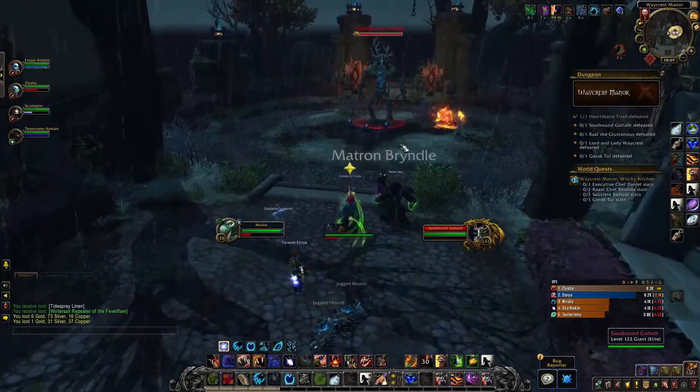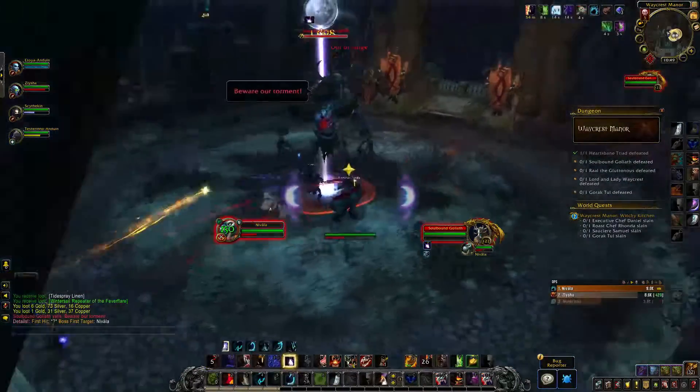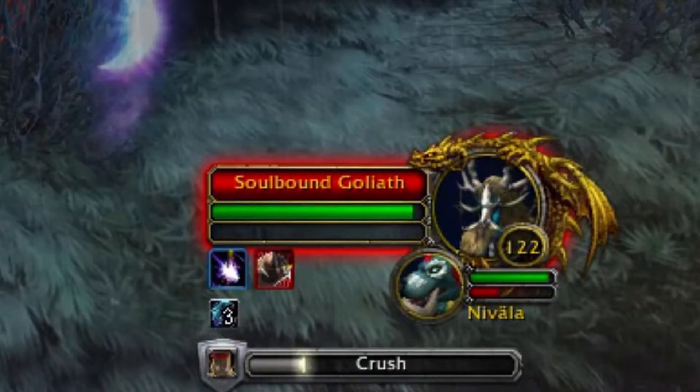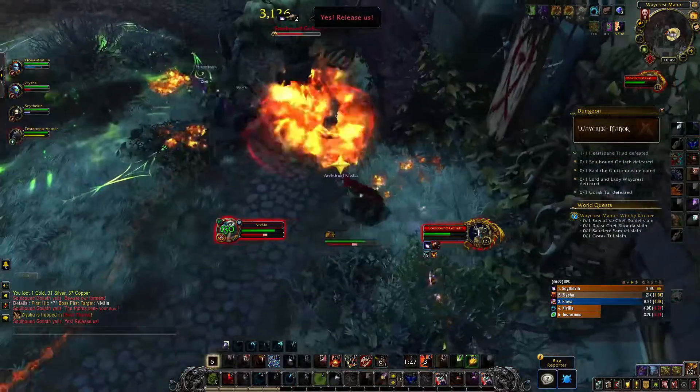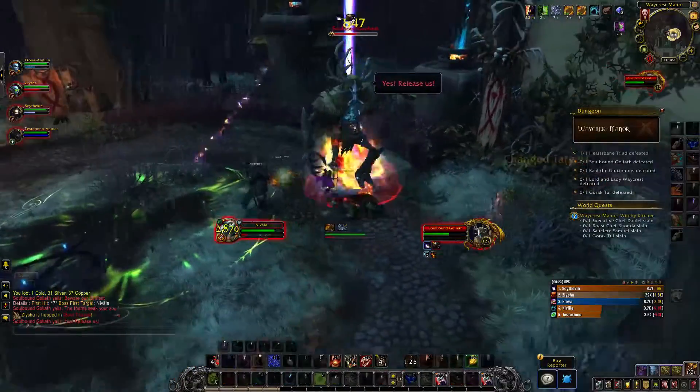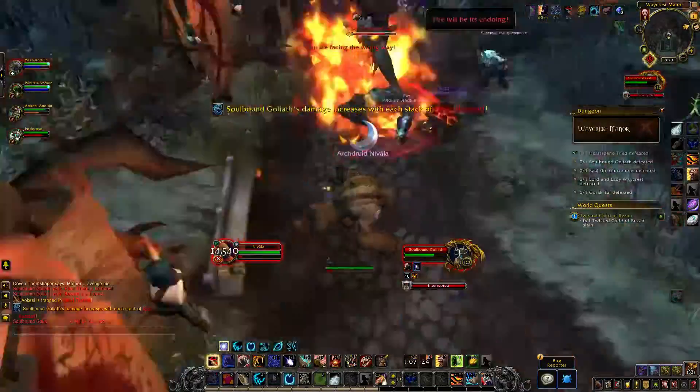Then you'll be at the Soul Bound Goliath. This boss has a buff that continuously stacks throughout the fight called Soul Harvest, and it increases the boss's damage. It is the tank's job to manage this by bringing the boss over the fires that appear during the fight. Around 7 to 10 stacks is a good time to bring it through the fire. When the boss steps on the fire, it will begin to lose all stacks of Soul Harvest.